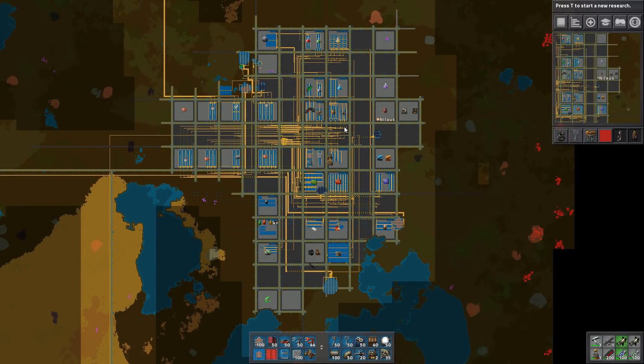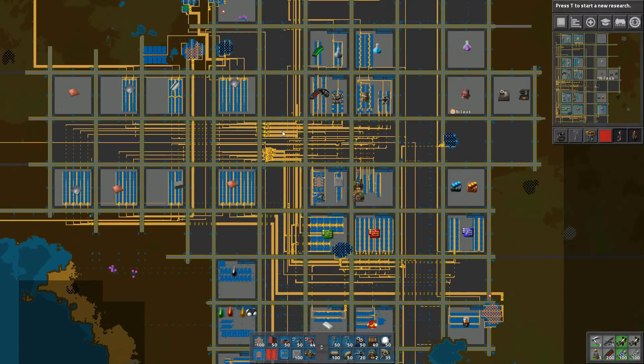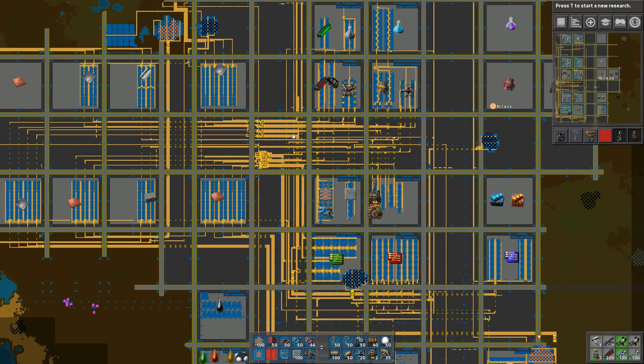So this is our base. It's getting quite big and you can see the congestion here. This is expected to be my most congested zone. This is the whole reason why I built such a big area just for belts, because in the beginning I was really just dragging a few belts through. That can't be much, but it's really getting congested.